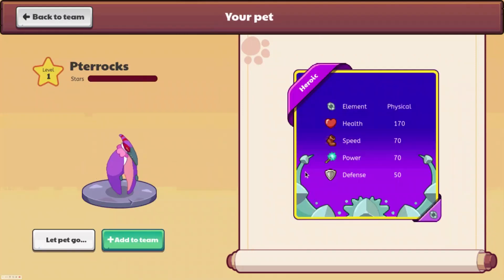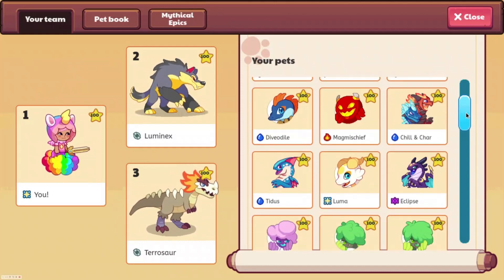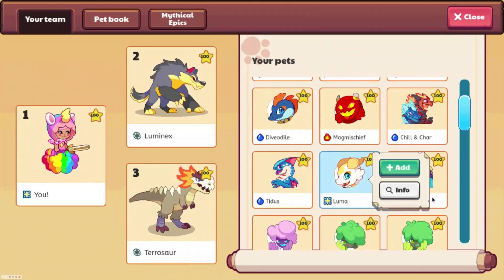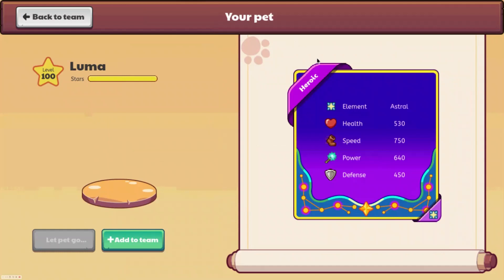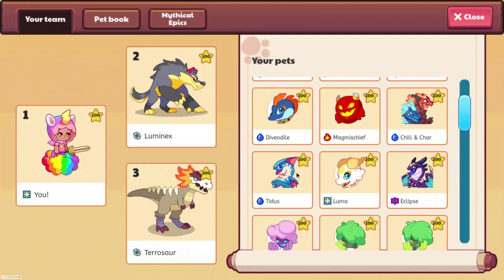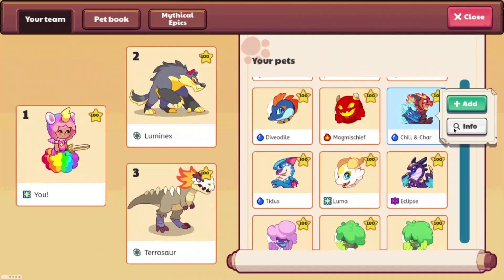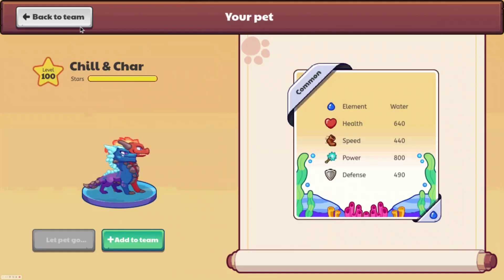I really like how this physical one looks. This is a heroic one. We'll go ahead and look at an astral one — the astral one looks good, speed 750. So Titus is common, not sure why that's common. Shill and Char are also common.